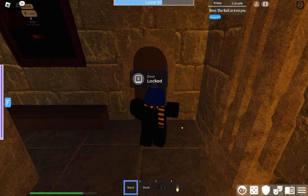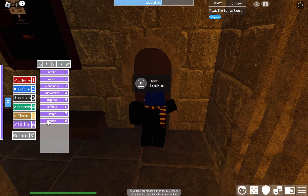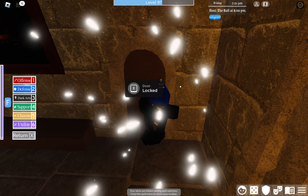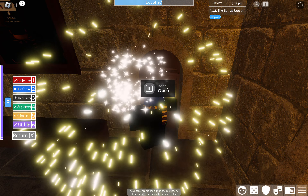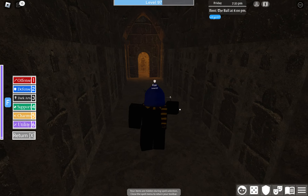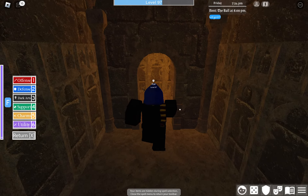To open the locked door you have to use this spell. Use it, and make sure you're close to the door when you do this or else it doesn't register that you clicked it. See, it's open now — then open the door.